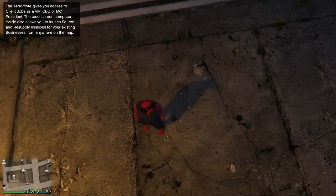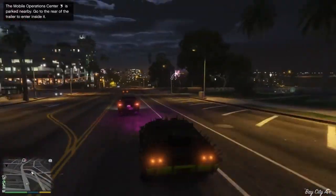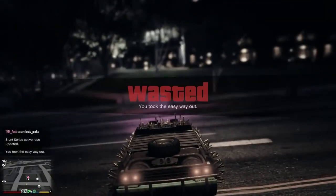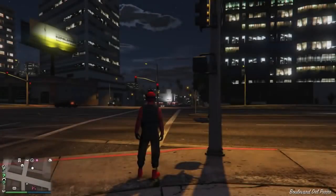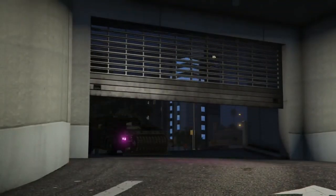From here, call up your mechanic or go to any garage with the car you want to duplicate. I'd highly recommend the Weenie EC Classic — it sells for about $1.2 to $1.3 million, but this works with every single car. Get the car you want to duplicate and bring it over to the back of your MOC. Accept the alert, you'll glitch out a bit, and once you're back on a glitched screen, go to your interaction menu and kill yourself. You'll load back into the lobby.